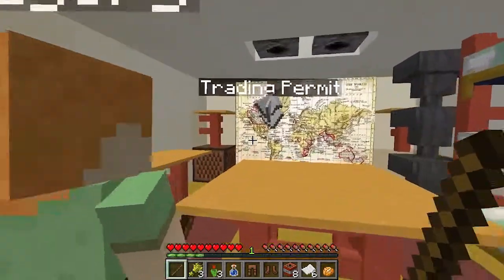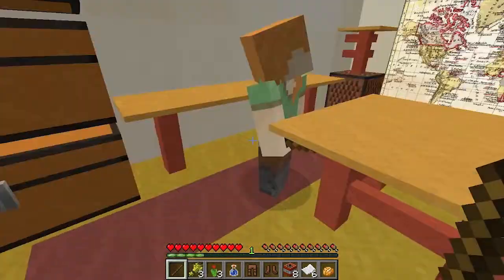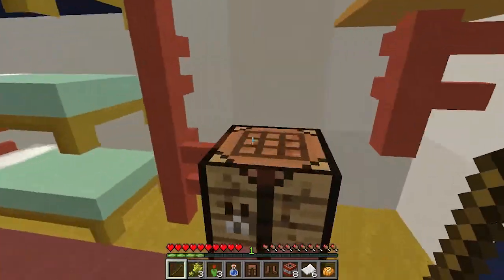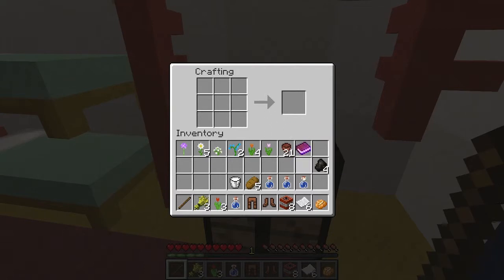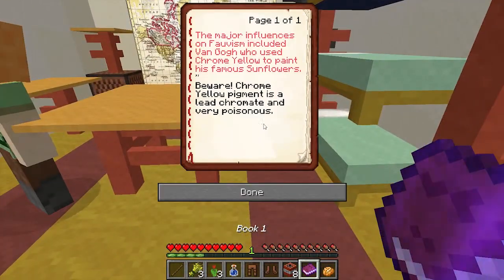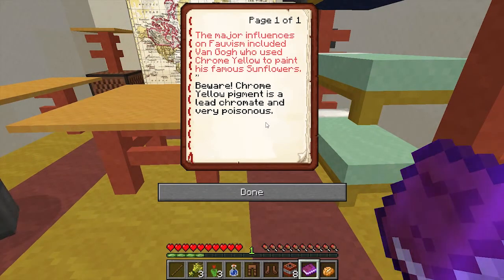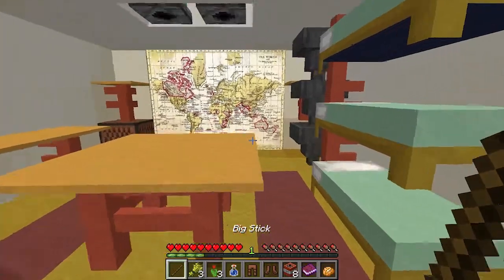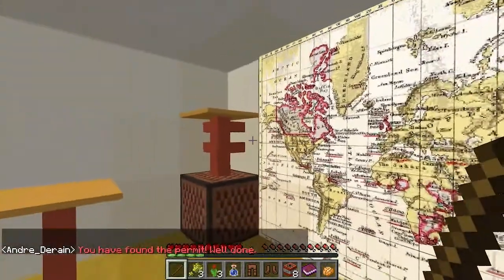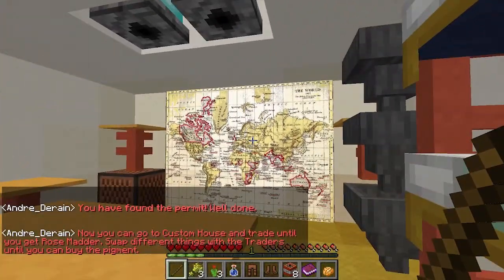Trading permits! Oh look, I found trading permits. Did you get it? Yeah, I did it. I found something up here. Let's read this book. It says the major influences on Fauvism included Van Gogh, who used chrome yellow to paint his famous sunflowers. Beware - chrome yellow pigment is a lead chromate and very poisonous. We found the permit! Well done. Now you can go to the custom house and trade until you get rose matter. Swap different things with the traders until you can buy the pigment.